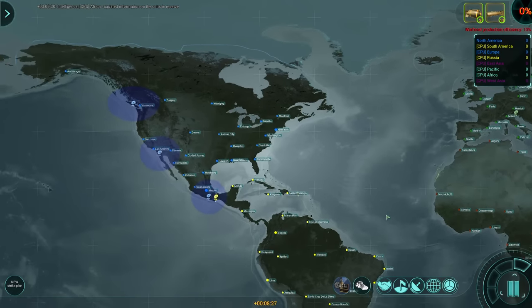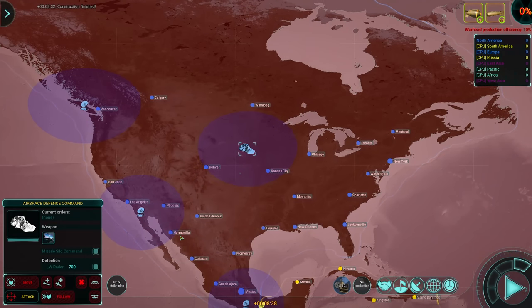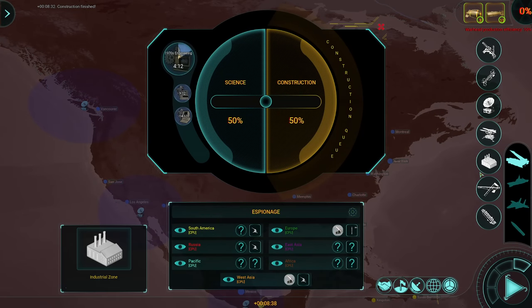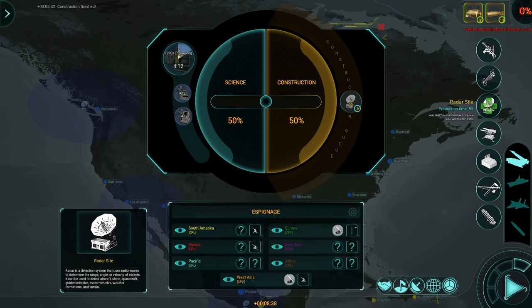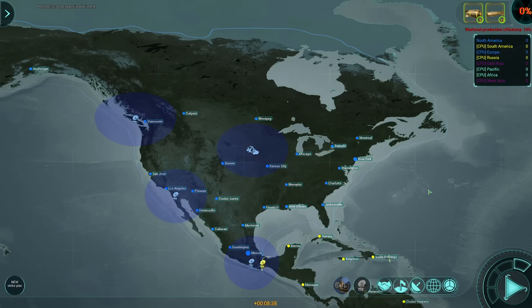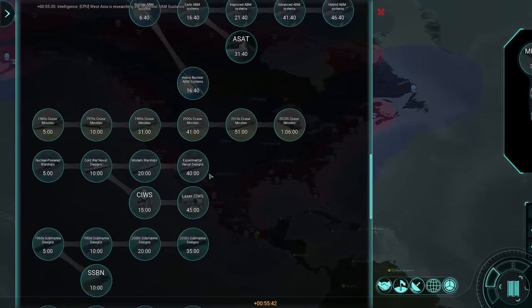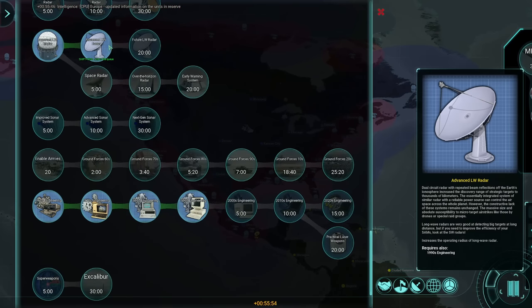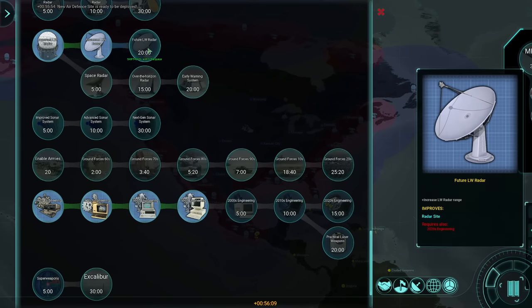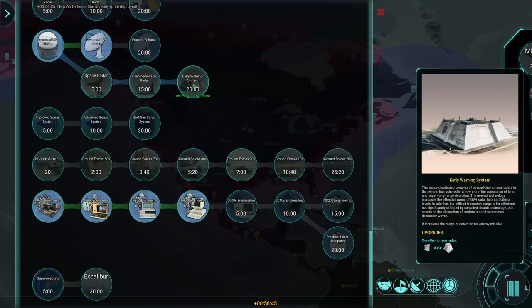Let's go for research first — 1990s engineering, let's queue that up. Production complete: I can now set up the airspace defense command. More radar sites please — if you hold Alt and click, you can deploy a whole lot more of them. A couple of air defense sites, let's go for 15. A little while later, I've made sure my radar range is now much improved, and I've upgraded my SAMs. The advanced long wave radar lets me see farther, and I can improve this to the future long wave radar for even more range. Eventually we can also do space radar, over-the-horizon radar, and early warning systems — critical if you want to be shooting down nukes early.